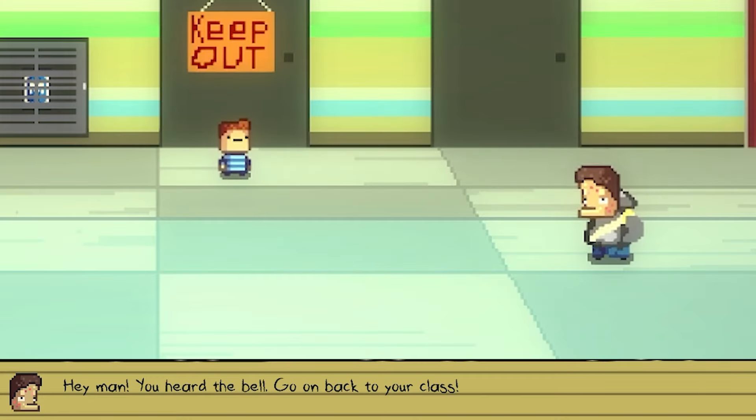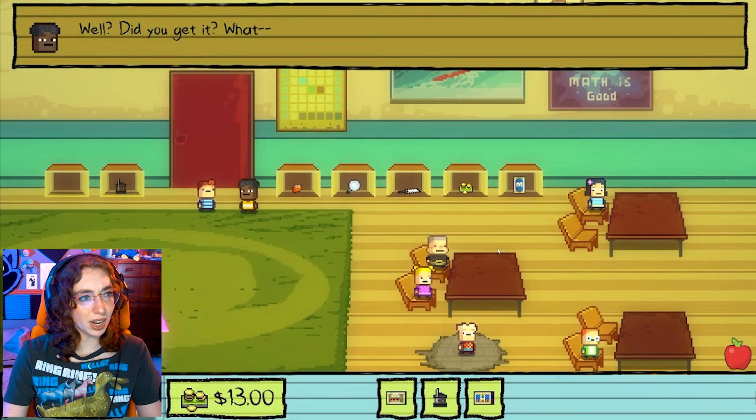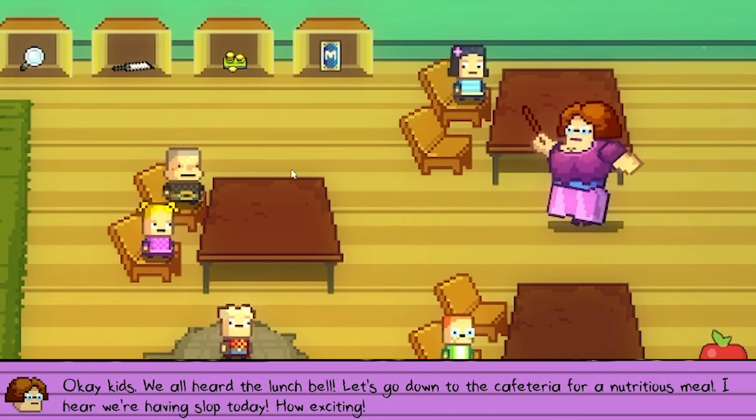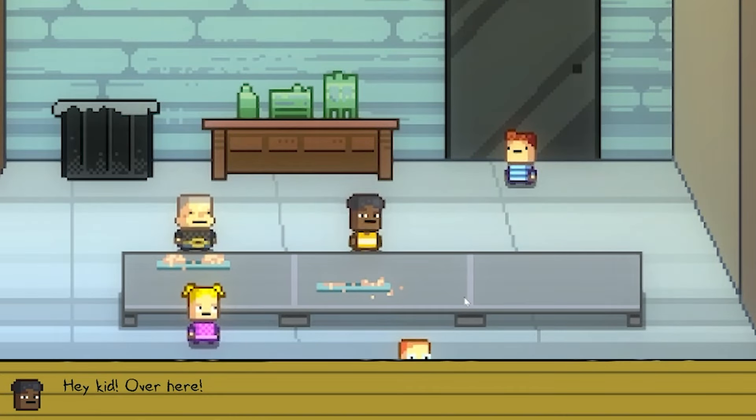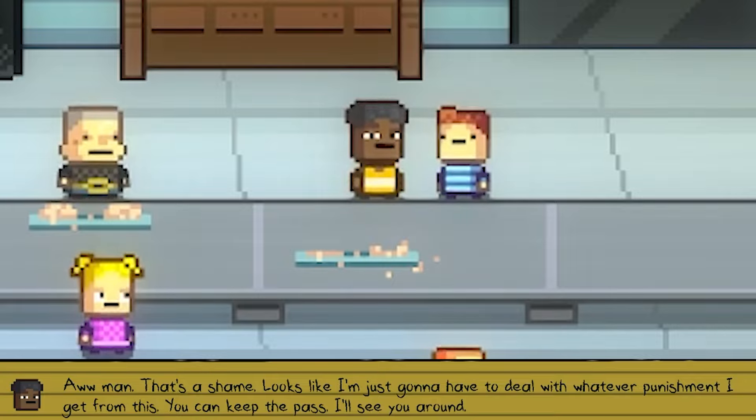I have $13. 'Okay kids, we all heard the lunch bell. Let's go down to the cafeteria for a nutritious meal. I hear we're having slop today.' We'll talk at lunch. All right, going to lunch. 'Hey kid, over here. Did you get it?' Man, I got distracted by this box — there was something shiny in it. Turned out to be money, my guy. So I am $5 richer. 'Oh man, that's a shame. Looks like I'm just going to have to deal with whatever punishment I get from this. You can keep the pass — I'll see you around.' Cool, thanks.